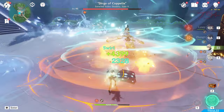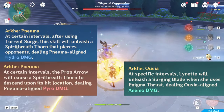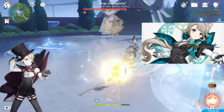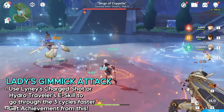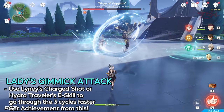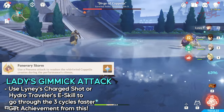The trick to make this phase faster is to hit the lady with a Numa attack. Numa is a new thing in Fontaine — only three characters have these special attacks so far: Linney, Lynette, and the Hydro Traveler. The lady is weak against Numa, so if you use Linney or the Hydro Traveler to hit them with their ability, you can stop the phase and go to the next sequence. You need to hit them three times to fully end this gimmick phase. Knocking them out is a little quicker and disables her AoE knockback so you can do more damage at the same time.